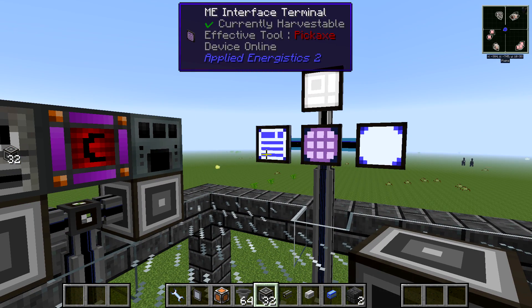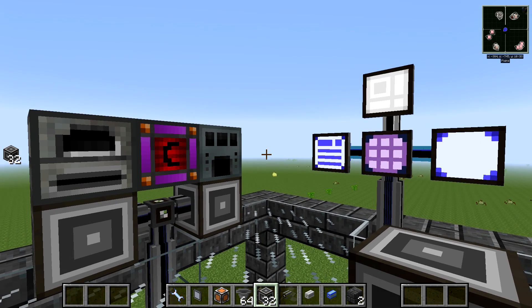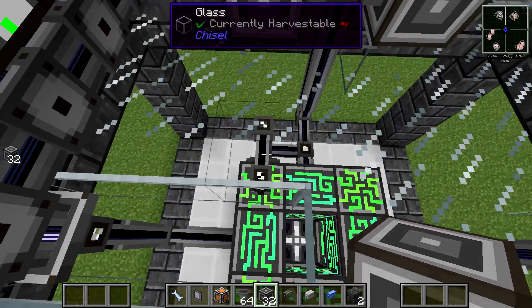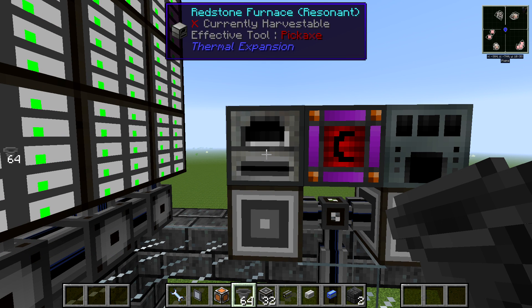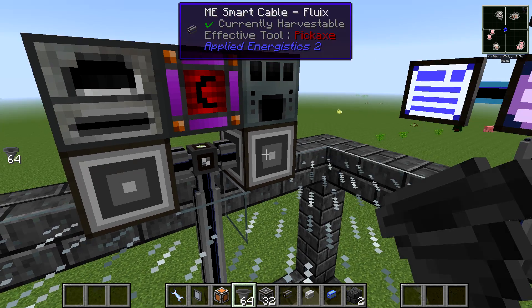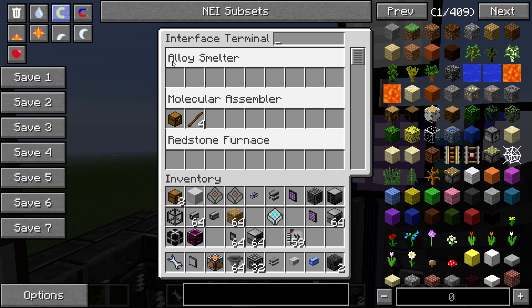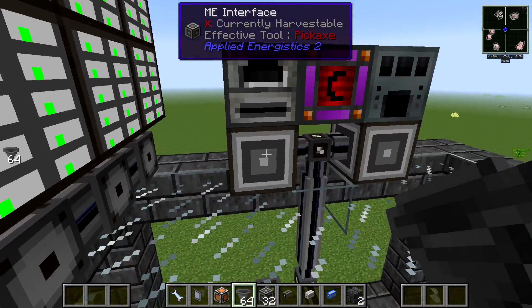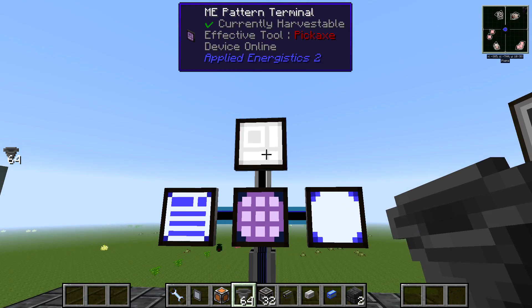The last thing I want to talk about is auto smelting and auto processing with shapes other than the crafting table, because Applied Energistics can't handle those natively. Let's take a look at a Redstone Furnace from Thermal Expansion — it's basically an electrical furnace. I've set this up with an interface and a Redstone Furnace on top. There's also an Alloy Smelter and a Redstone Furnace here.